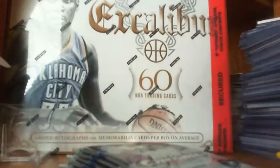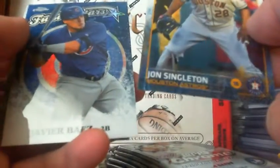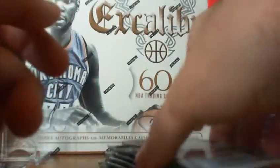Pack one. We've got a Yona. Looks like we've got a possible blue — it's one of those Future Stars inserts. Javier Baez of the Cubs. It's a pretty design though, I do like it.